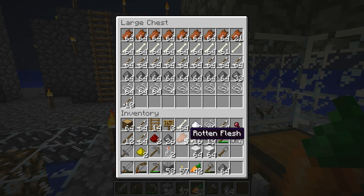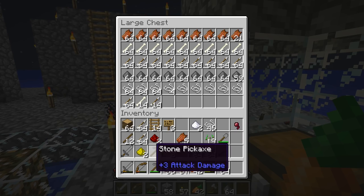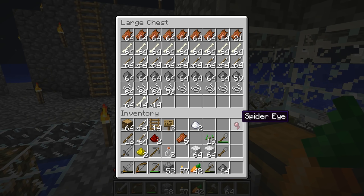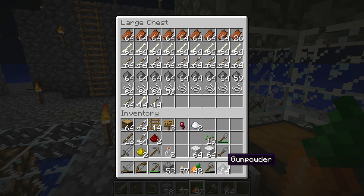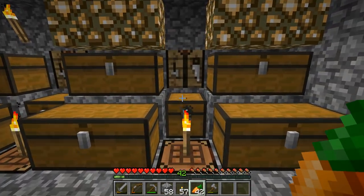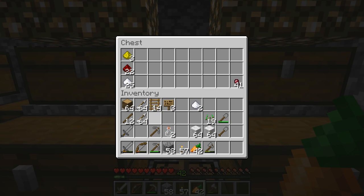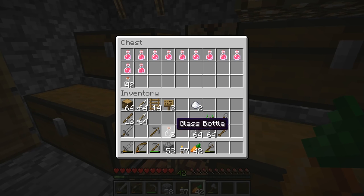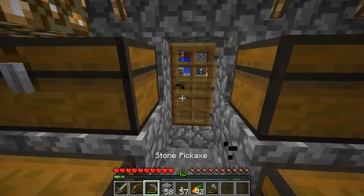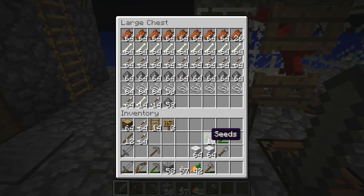Now I have to move all this stuff back into the base. Let's see — there we go, nice. Put my string down, spider eyes go in the bulk items chest, the gunpowder goes to the bulk items chest as well. Then put down my glowstone — oh, we almost have enough glowstone to make another glowstone block. Put down my glass bottles. We also have a lot of sugar.